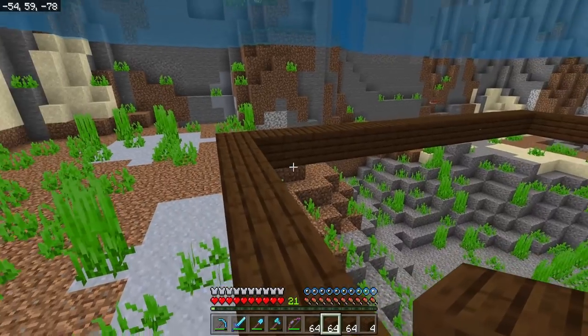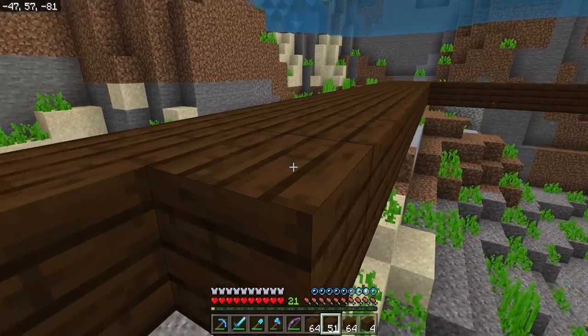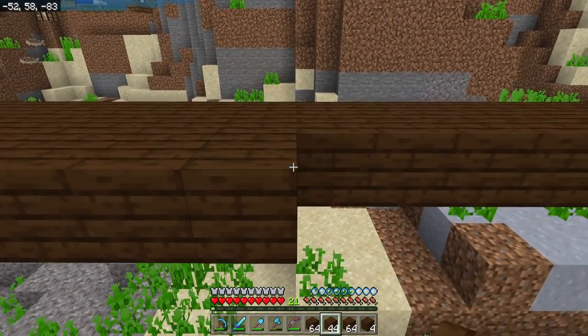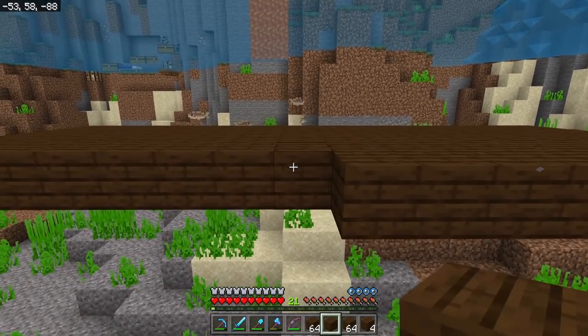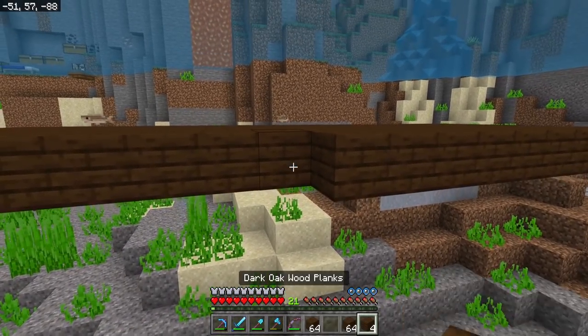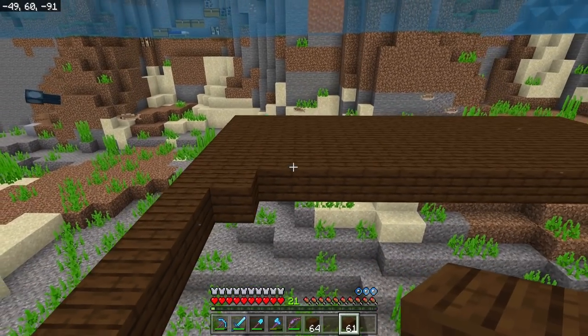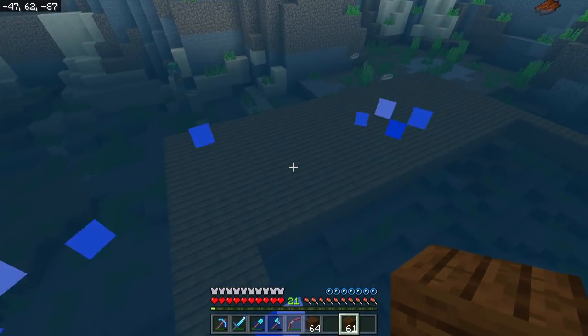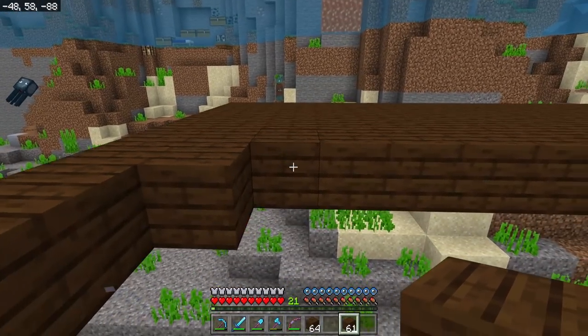We need to fill in this entire platform so there are no empty spaces, because we are going to be running a rail line across here - that will serve as our pickup device for drops from the fish farm. It is vitally important that you do this part of the build first, because if you place the magma blocks down before the rails it's going to make it a whole lot harder to access this area. We want to make sure the rail system is good and running before we do anything else.